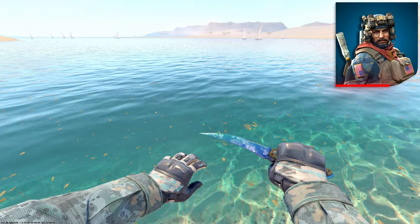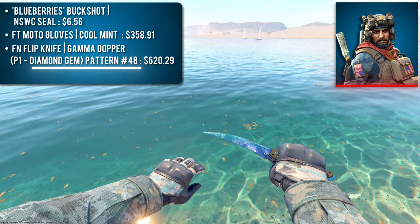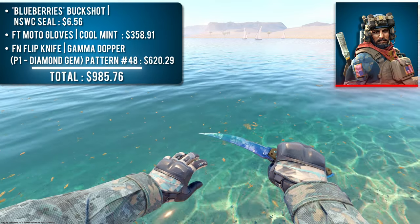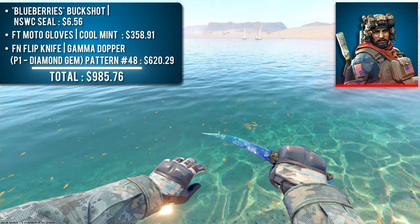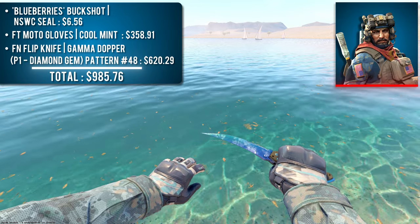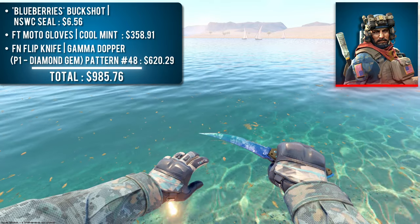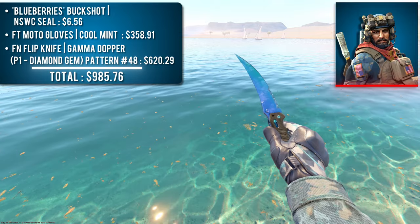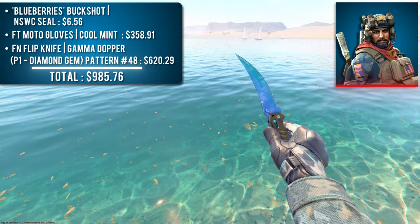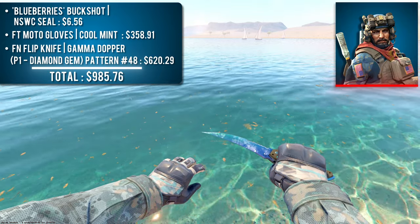Next up we have Agent Blueberry's Buckshot with a pair of Field-Tested Moto Gloves Cool Mint and a Factory New Flipknife Gamma Doppler Diamond Gem. These blue camo sleeves are some of the coolest in the whole game. I went with the Cool Mints as I think the contrast between the light blue streaks and the dark blue knuckle pads match up quite well with the sleeves. I also figured why not feature an awesome knife on this list too. This specific Diamond Gem pattern is a tier 1 — pattern 48 — but you can find lower tier Diamond Gems at or around market price that look just as good.